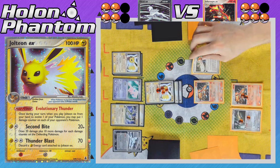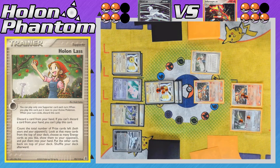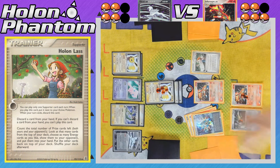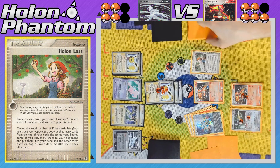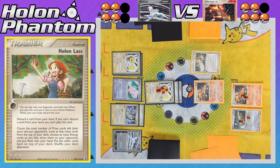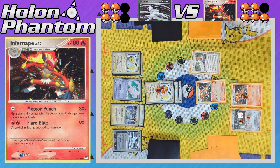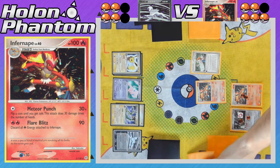Infernape comes into the active spot. The player activates Holland Last, this time looking at the top nine cards of the deck — four prizes on the Absol side, five on the Infernape side — finding two Double Rainbow Energies and two Fire Energies. Another Energy Draw from the Delcati draws three more cards out of the deck, and a Double Rainbow Energy is attached. The attack is Flare Blitz, discarding the Energy off Infernape and taking the KO against Jolteon, taking two more prizes. Infernape is now in the lead: four prizes to three.